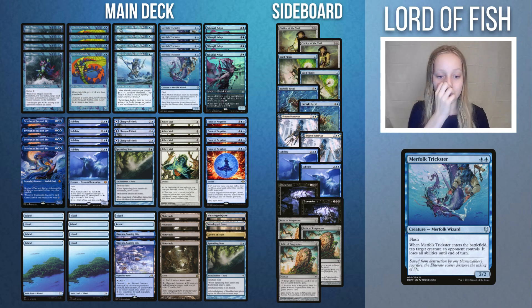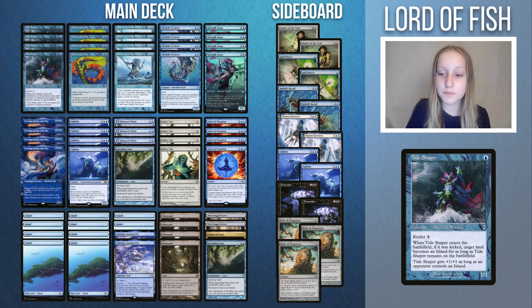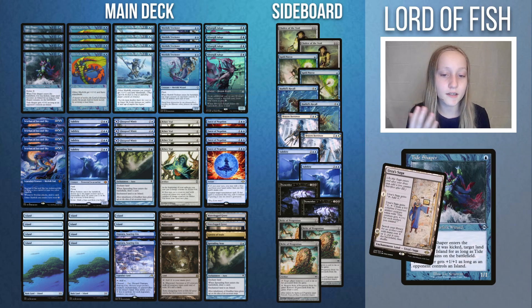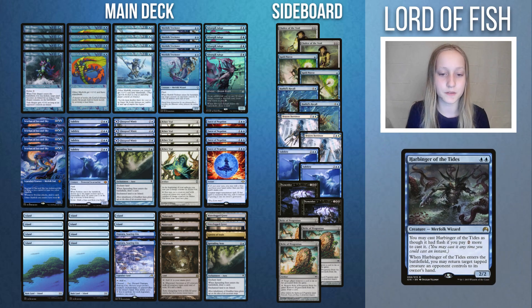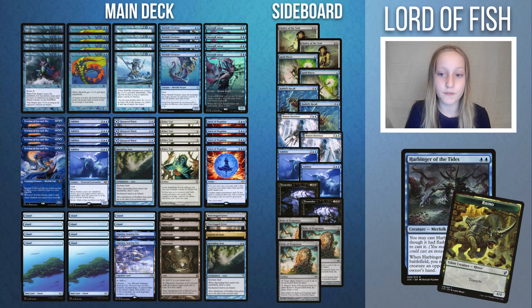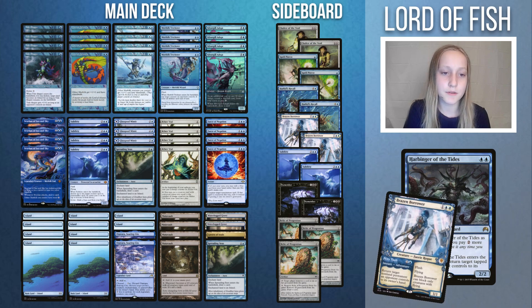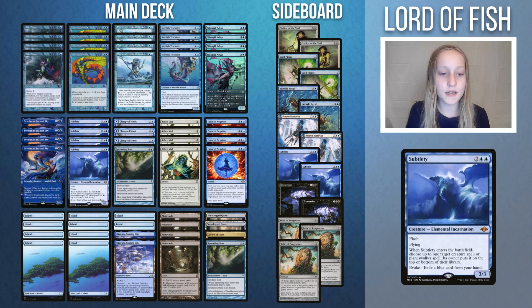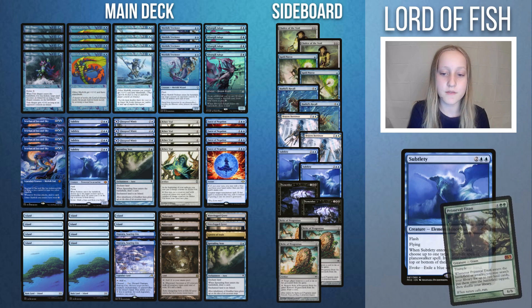Merfolk Trickster has a plethora of uses, and at its worst it's just a Grizzly Bear with Flash, which isn't even that bad. Tideshaper can interact with our opponent's lands, it can kill Nurses and Sasaka, and it grants Island Walk when combined with the Lord. Harbinger of the Tides being able to bounce a Murktide Regent or a Rhino token makes it very relevant, but only 35% of Merfolk decks make room for it, because most of the time Brazen Borrower will perform better. Subtlety is not a Merfolk, but it offers more means of interaction. It is sometimes played in the main deck but also in the sideboard, providing great tempo and can temporarily deal with threats like Murktide Regent, Yawgmoth, Primeval Titan, and more.